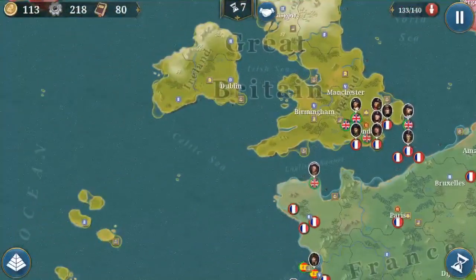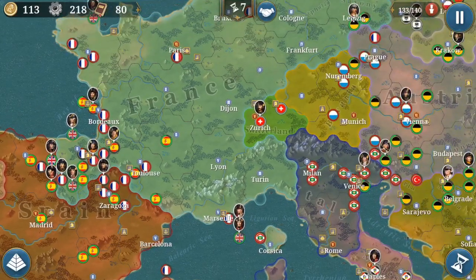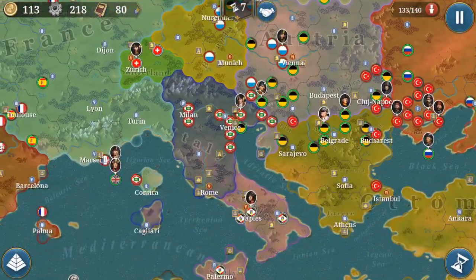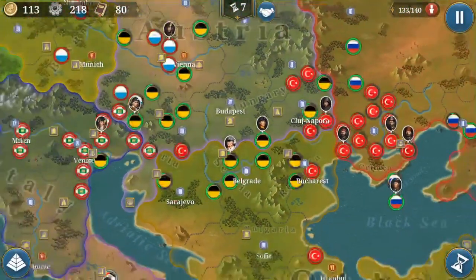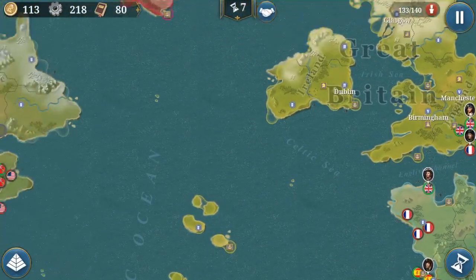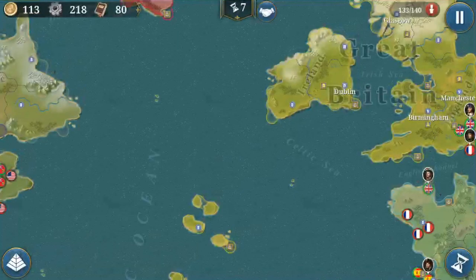The next big thing is situational awareness. For example in this conquest I am trying to help the Americas while also helping the Brits, but you can always help everywhere — you have to pay attention to which fronts are doing bad and assist there. Here for example I also help the Austrians quite a bit so they are doing fine. Just try to help your allies where they are the weakest, because if you can keep an ally alive it's so much better than if you let them die.